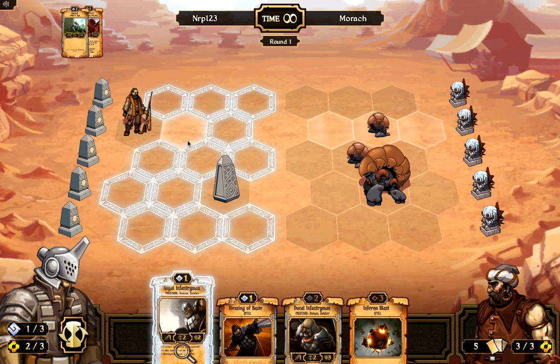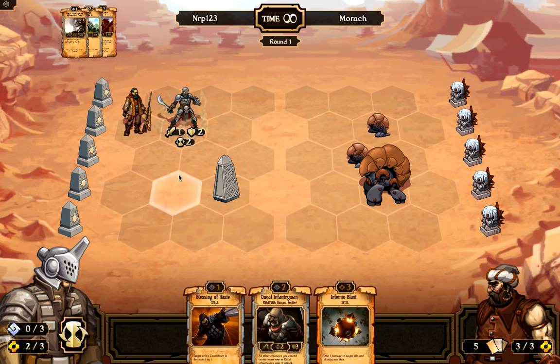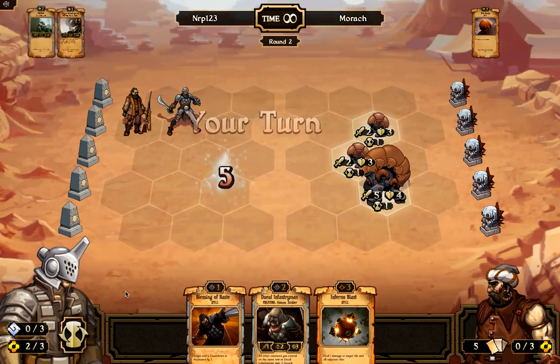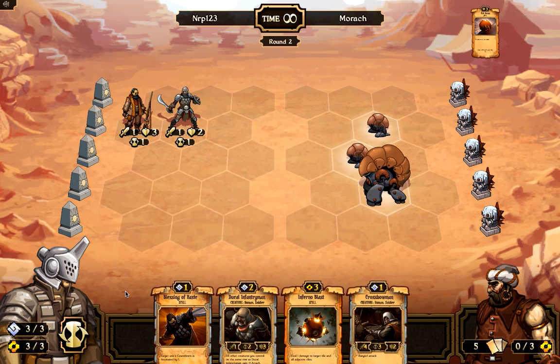Every turn during your turn you can sacrifice a card for more energy or to draw two more cards. I got a duke infantryman and inferno blast but didn't have enough order to play them. I should have moved the dust runner forward and put the royal infantryman behind him to maximize the health boost. He then used a tick bomb to destroy my obelisk in one hit, which is pretty annoying, but at least that used up his whole turn.